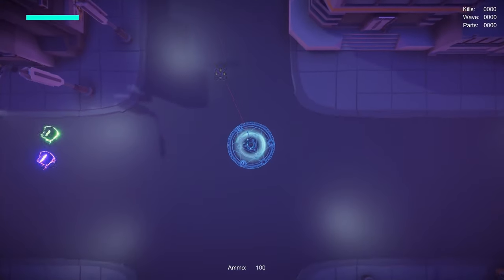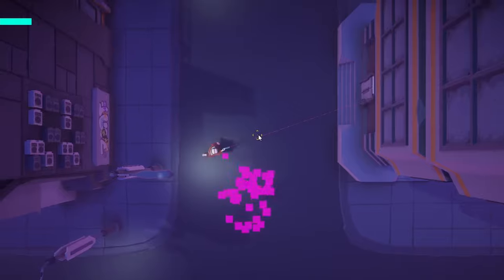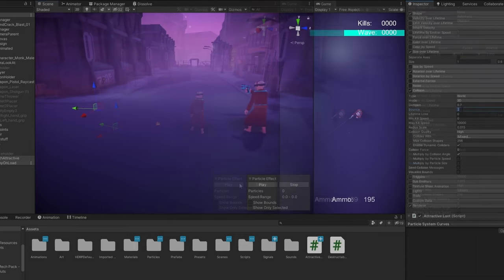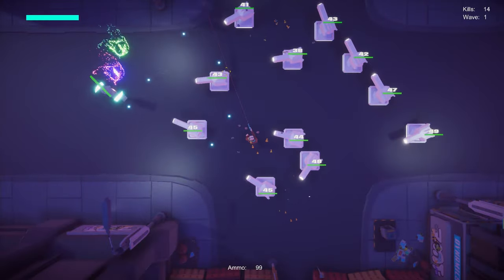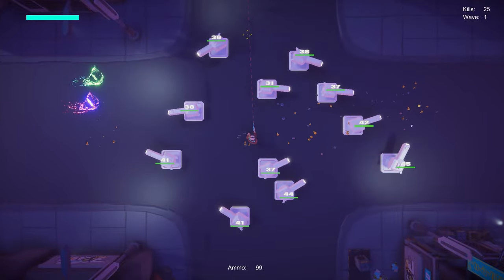A few extra effects to make it nicer, and it's done. One thing I've wanted to add for a long time was some loot. I modified the particle system that spawns parts and made the player super attractive — well, not as attractive as me, of course, but attractive enough. Now parts gravitate towards the player. Enemy dies and you get some fat loot. Then all I had to do was add a simple parts counter which shows you how many parts you have looted.